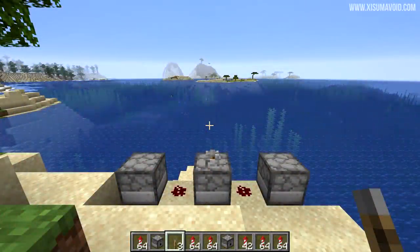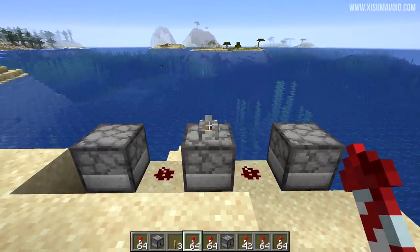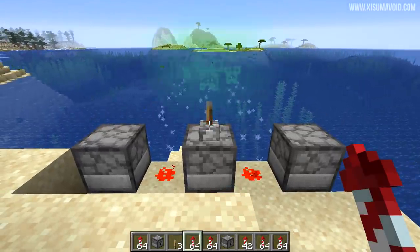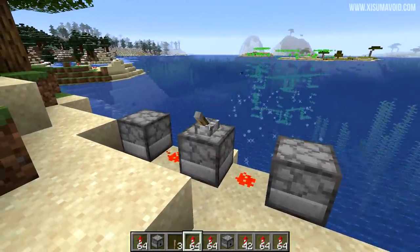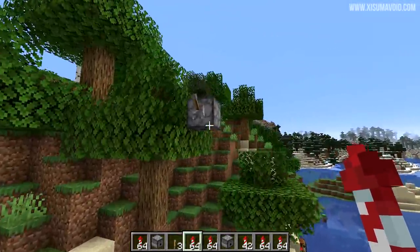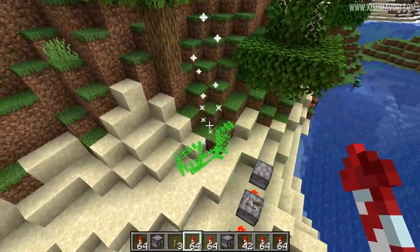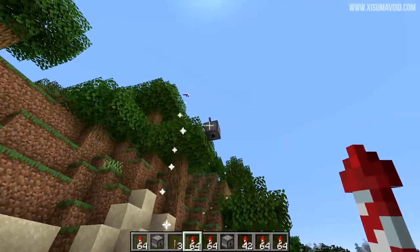Our last parity feature is seriously cool — it's firework rockets and dispensers being able to shoot them in the direction the dispenser is facing. Look at that, some creeper faces. They will now get shot in the direction the dispenser faces rather than going straight up. This also works going downwards as well, and of course it still works going upwards as you would expect.